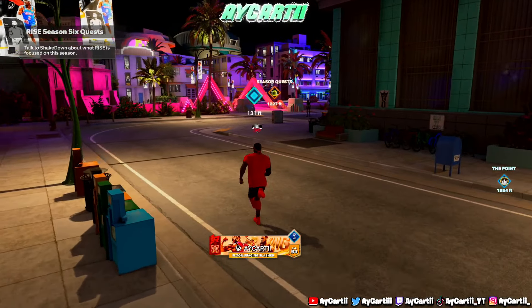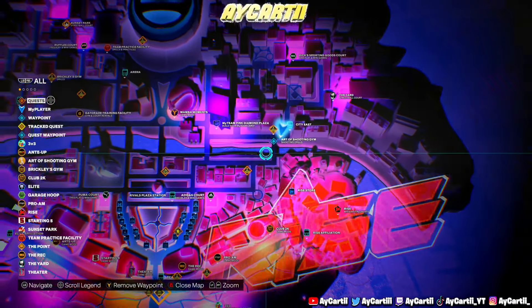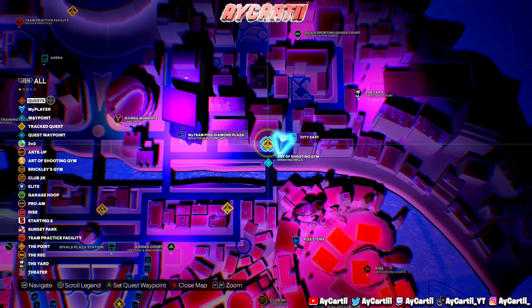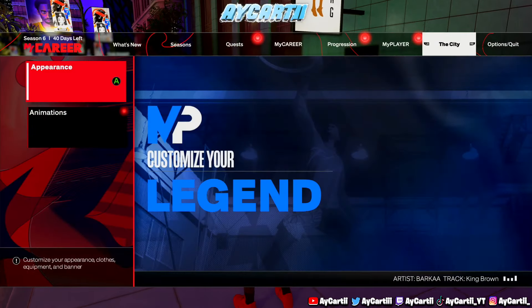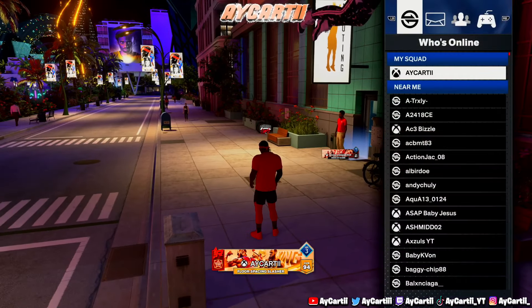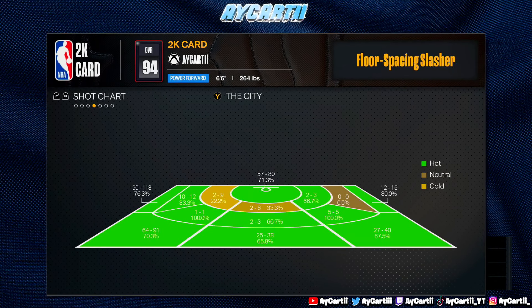Another super important thing that's been relevant since 2K16 — if you pull up the map, you'll see something called the Art of Shooting Gym. To know if you have a hot zone eligible for the Art of Shooting, pull up your player card and scroll all the way over to your shot chart. You have to be shooting above 55% from everywhere.